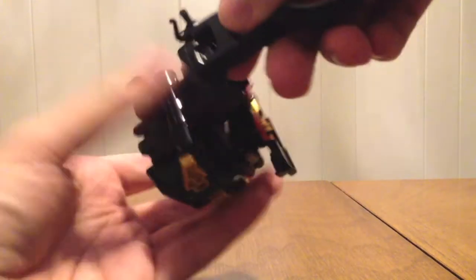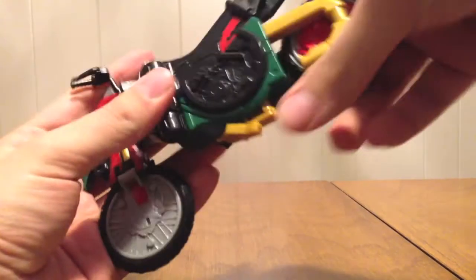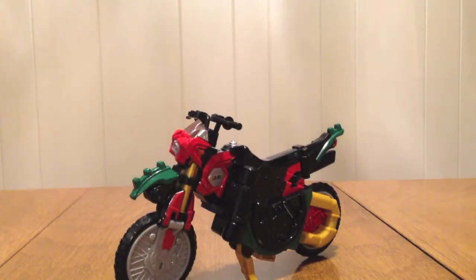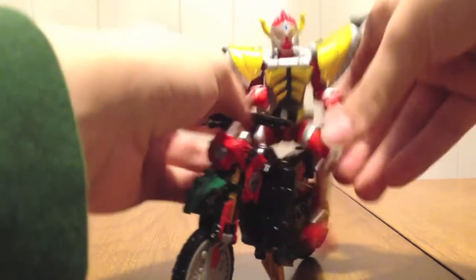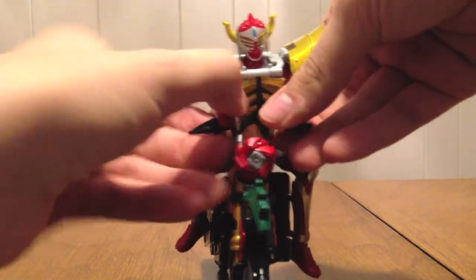Let's flip it back out and put Baron on his bike. I'll flip it all around into bike mode — there we go, epically quick. We're going to turn Baron's hands so he can ride the bike, and put his legs in a pose so he looks like he knows what he's doing when it comes to motorized bicycles.